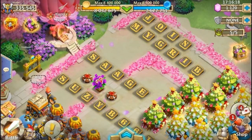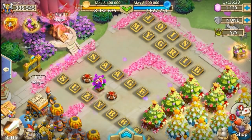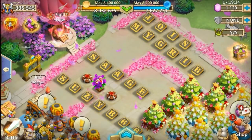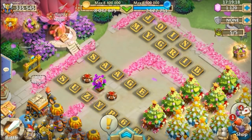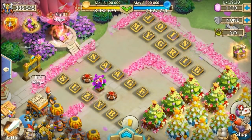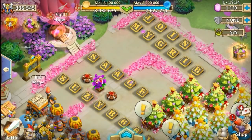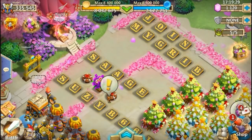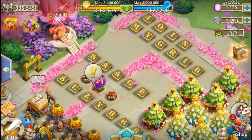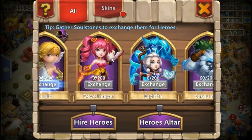Hey, what's up everybody, Sage here. In today's video we're going to start a new series where we talk about attributes and traits. For this series we're not going to focus on every single attribute — we're going to focus on the ones you can roll traits for: damage crit resist, crit HP, crit damage, accuracy, and dodge. And for today's video we're going to talk about accuracy.